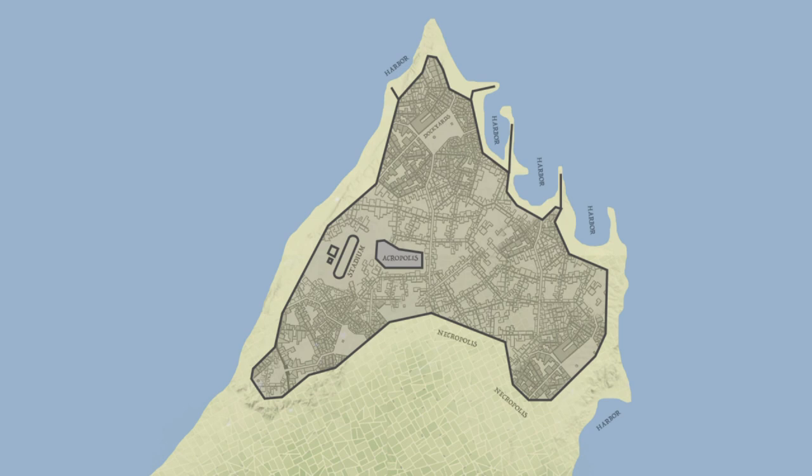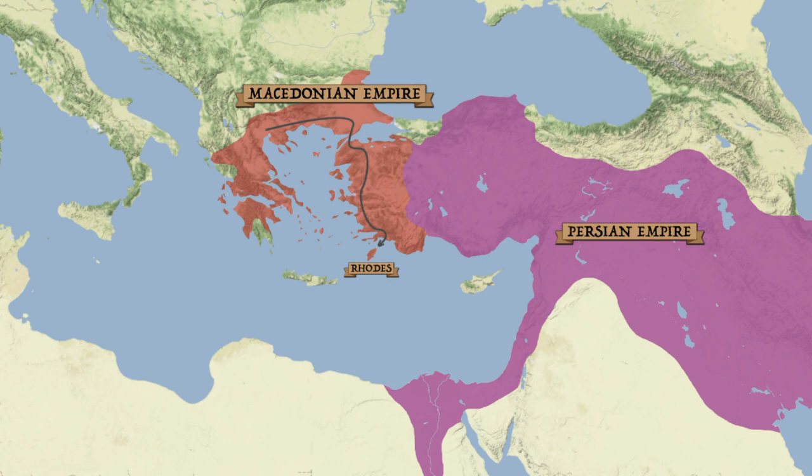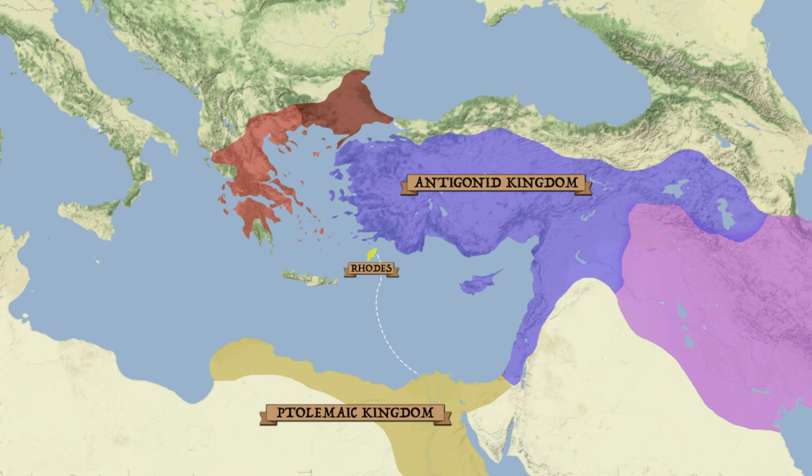Yet its success would draw envious eyes. Rhodes would fall subject to the Persians in the 350s and 340s BC until Alexander the Great arrived to establish a Macedonian garrison in 332 BC. The ensuing years were quite prosperous for the island city, which made the most of the blossoming trade which followed in the wake of Alexander's conquests. Yet when the great king died and his empire splintered between various successors, Rhodes was left in a tricky spot. The island initially tried to maintain its neutrality but became caught up in the larger machinations of the Diadochi. When the Rhodians formed an alliance with Ptolemy I, they immediately drew the ire of his opponent, Antigonus, who feared that Rhodes might supply ships to the Egyptians or allow them to use their island as a base of operations to assault Anatolia. Thus, in 305 BC, Antigonus sent his son Demetrius to take the city for himself.